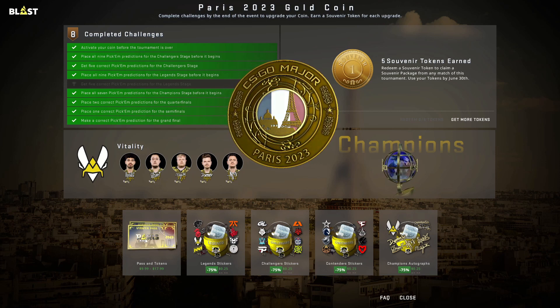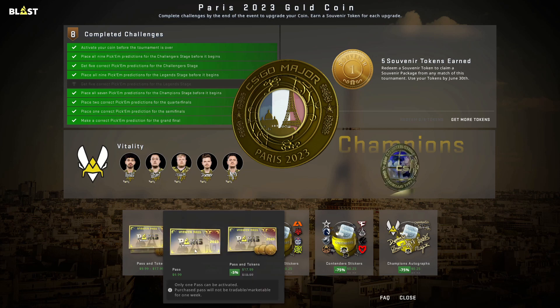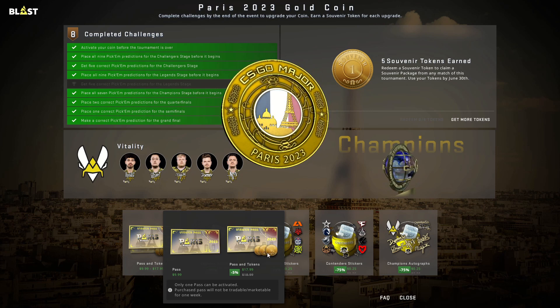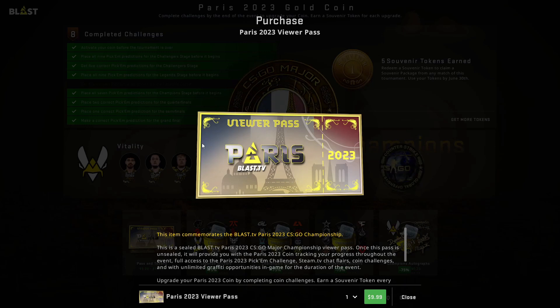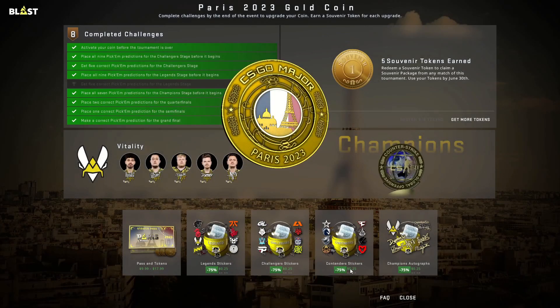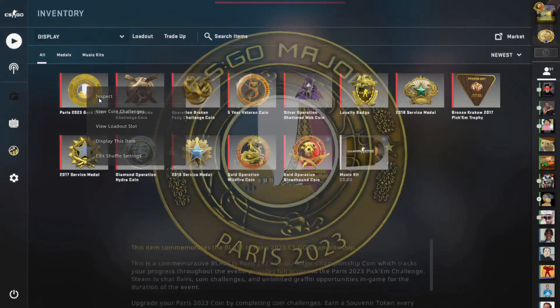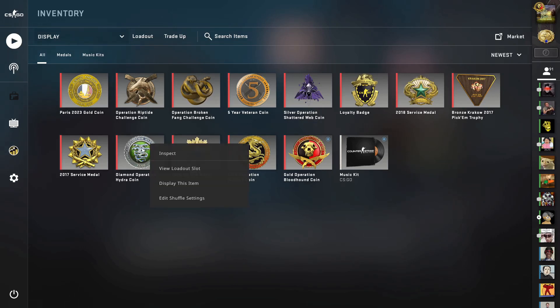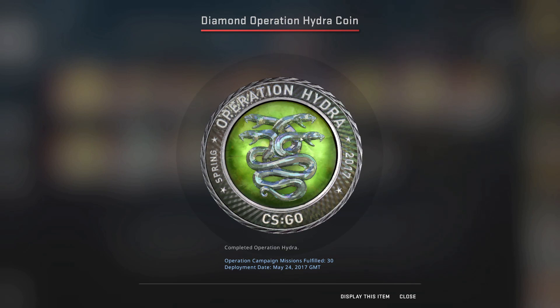We're logged into CSGO. Let's talk about the viewer pass and tokens first, then souvenir packages. You have the basic viewer pass, and then a viewer pass that gives you three souvenir package redeemable tokens. In the past, people bought these passes, activated them, did their pick'ems, and tried to get a gold, diamond, or silver coin. This here is the Paris 2023 coin — I got gold. You can get up to diamond.